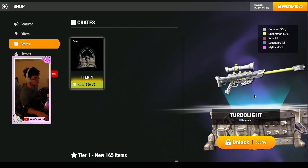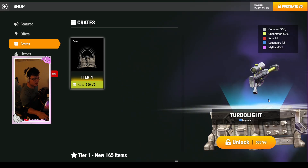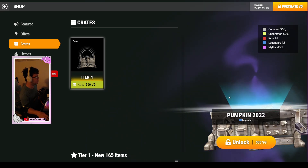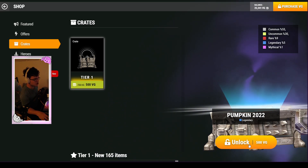We got turbo light — we got our first legendary! Look at that, that's pretty cool, I like it. Moving on, we got pumpkin 2022. We're in 2023 now, but anyway — a legendary charm if I'm correct.